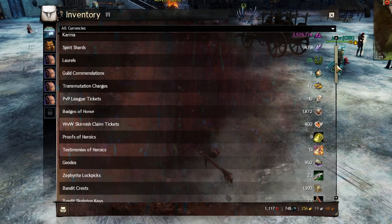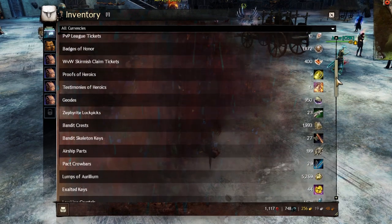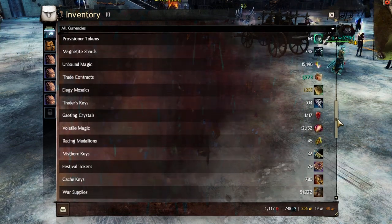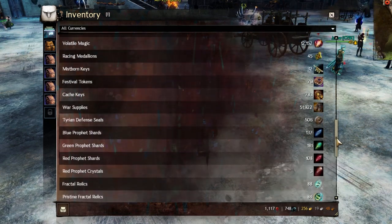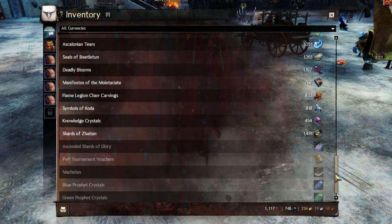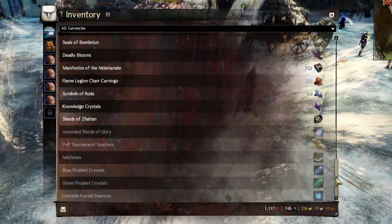Moving on to currencies. Currencies are very similar to materials, but more specific. They can often be used to purchase materials in some way, essentially being converted into gold, or they can be used to save gold — that is, you can use them to spend less gold when obtaining certain items.